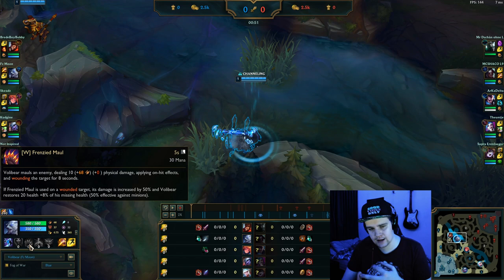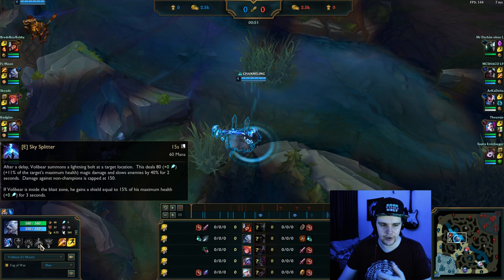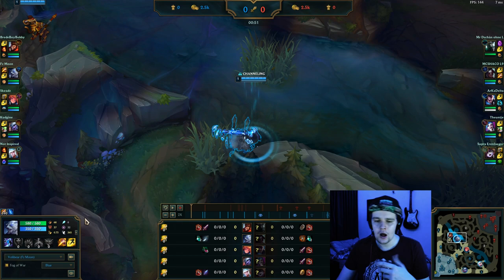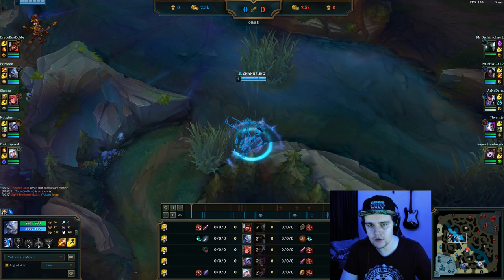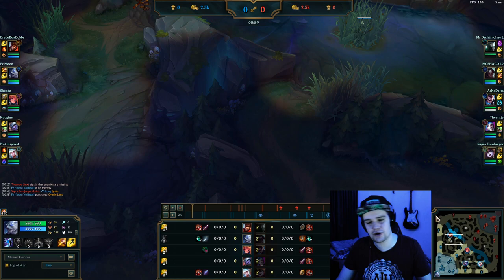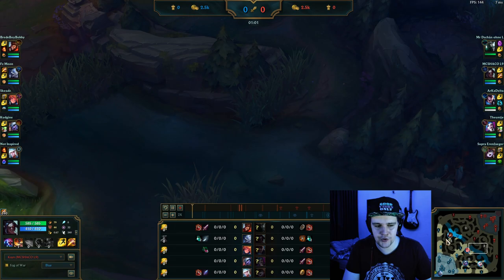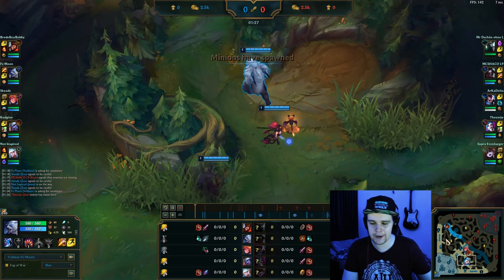W is going to give you the best damage initially, then E, and then Q you're going to need for ganks. After those initial three levels, you want W max first, Q max second, and E max last. W gives a lot of 1v1 potential and the most damage in general. Q is for additional movement speed to help catch people easier. E is based off maximum health, so more points into it doesn't do a whole lot — it's very valuable as a 1-point wonder. Also E is very easily dodgeable, so putting more points into it makes you more reliant on actually hitting it, which is not ideal. Initially at the 50-second mark, you can start your clear and place a ward on your other buff camp that you're not starting on — if the enemy is going to invade, it'll be on that other buff camp.